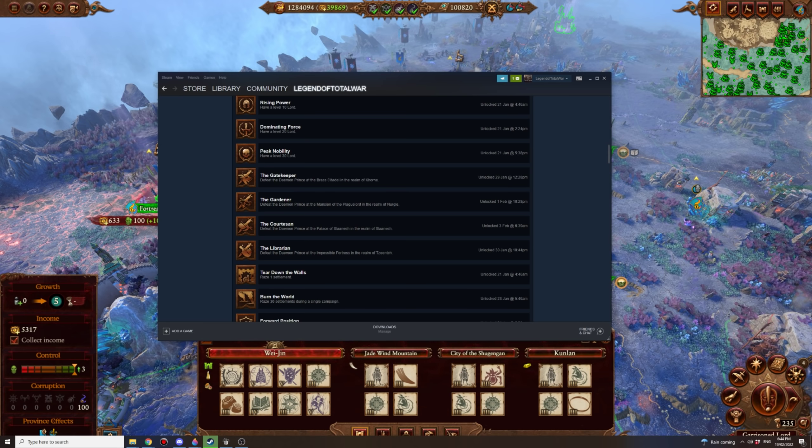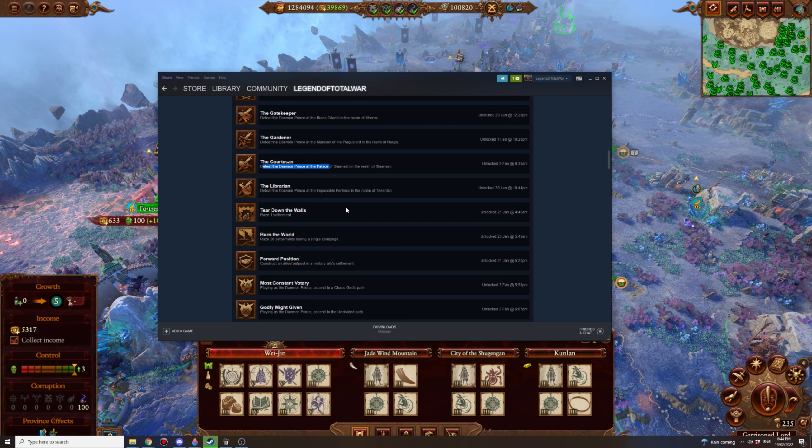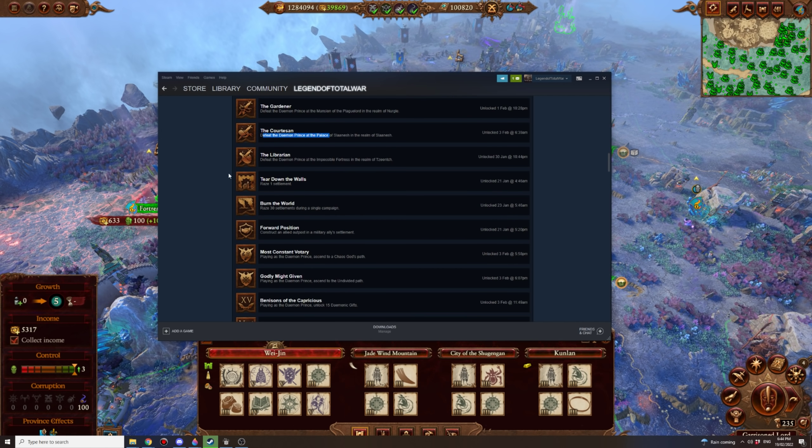The Gatekeeper: defeat the Demon Prince at the Brass Citadel in the Realm of Khorne — basically beat each Realm of Chaos. You don't have to fight those battles manually; you can auto-resolve and still get the achievements. I've done it 8 or 9 times now and every time I was offered a victory without losing any units. These survival battles are fun at first but get tedious quickly, so auto-resolving saves you 30 to 45 minutes. Unless you really enjoy those battles.